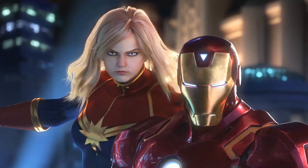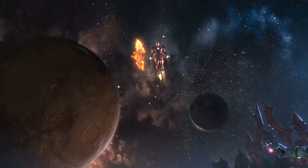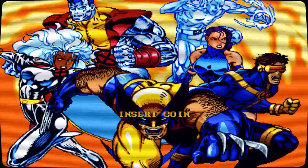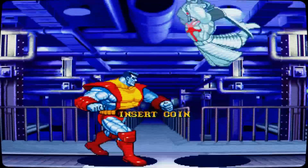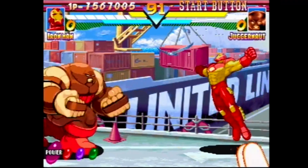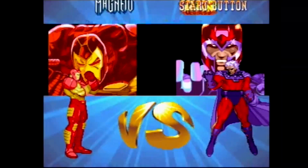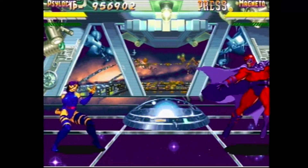Fun fact about the X-Men characters: nowadays Capcom is known for the Marvel Versus games, but when Marvel Super Heroes was released, the only one that had come out before it was X-Men: Children of the Atom, and the X-Men characters are ripped straight from it. They chose to put in Wolverine, Psylocke, Juggernaut, and Magneto because polls showed they were the most popular fighters in that game.